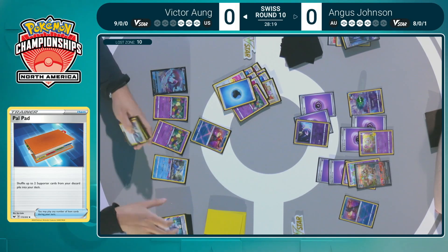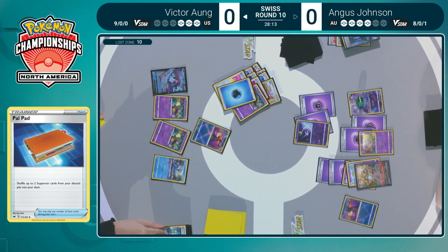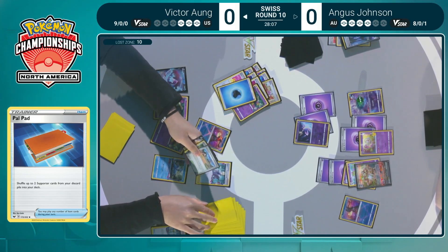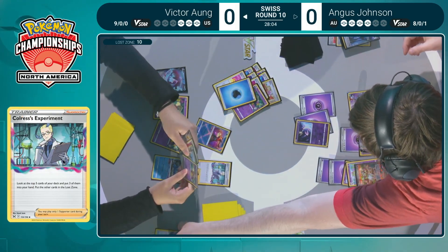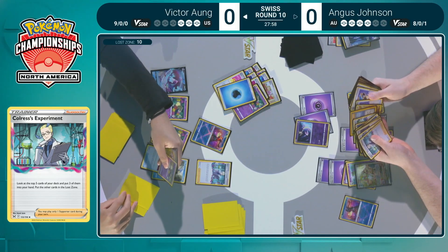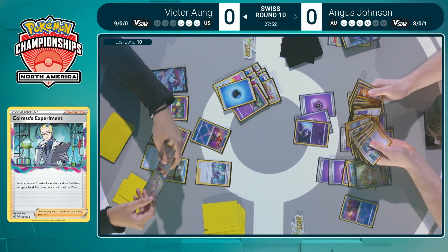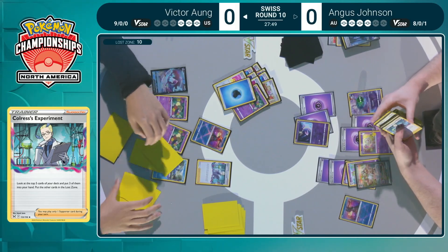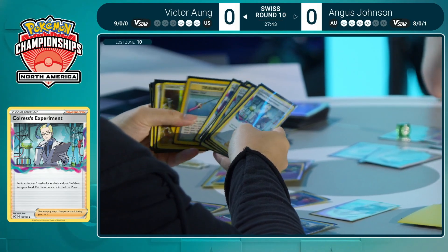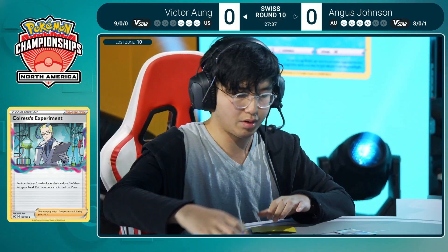Super Rod is the key card Victor would love to find here to recover Sableye — but then after you recover Sableye, you also need to find it. We do see the Forest Hillstone — a very nice combination of cards. With the Artisan and the Forest Hillstone getting back a Super Rod, we could actually see Sableye being utilized again for a two-prize turn, knocking out Manaphy and Mew, which would put Victor in an honestly unbeatable position — perhaps getting Iono down to one, establishing an extra threat.